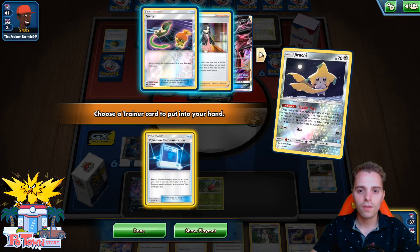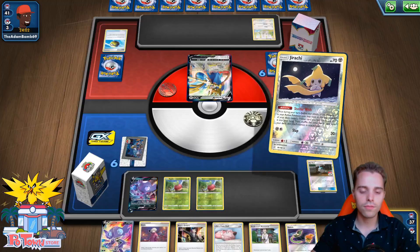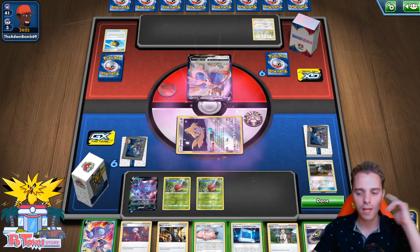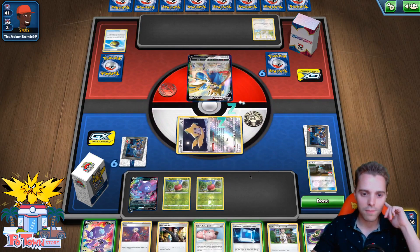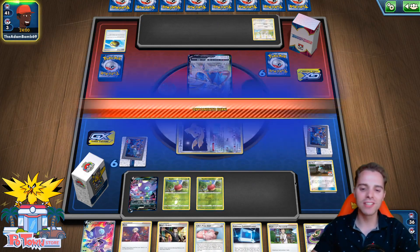We have a Communication, which is good to get ourselves another Applin, and then Research and spread tons and tons of damage around. But using lots of Research in this scenario against Mill is probably not a good idea, so we're just gonna leave it as is. We could also use Intrepid Sword, but drawing cards against Mill is not what you want to do.